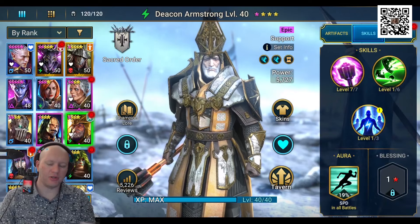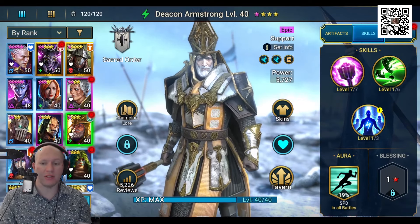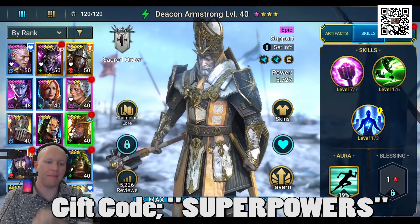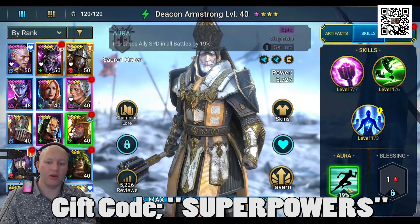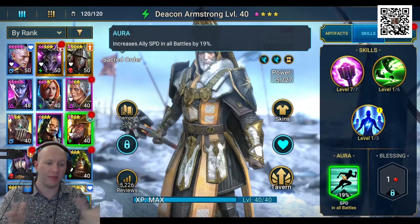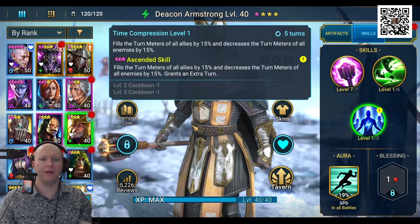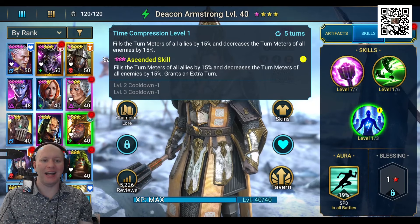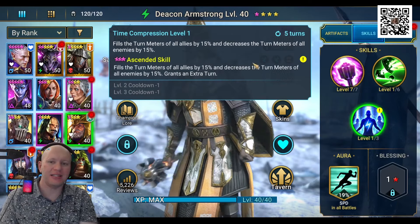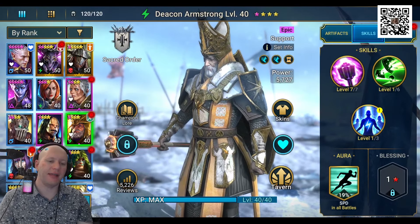The second tip is entering the special code 'superpowers'. This gives you some resources as well as Deacon Armstrong, who is a support character and is just insane — one of the best characters you can have early on. Not only does he provide a speed aura in all battles, which is hard to find early, but he also fills the speed bar of yourself and your allies. Once ascended, he grants an extra turn, and you can get this down to a three-turn cooldown.